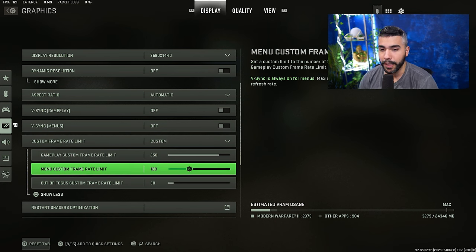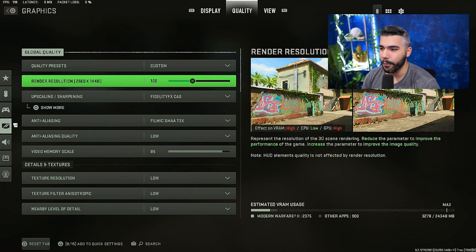You can always set a custom frame rate limit if you'd like — this is good for the menu so you don't overheat or over-perform your PC just sitting in the menu. Now the big one: Quality. Make sure your resolution is usually on the 100 mark and on the right render resolution.